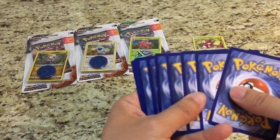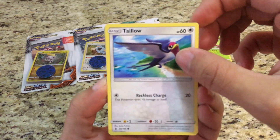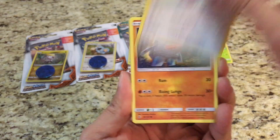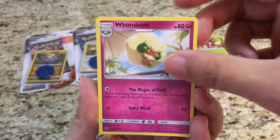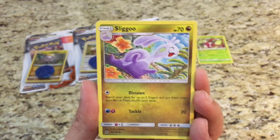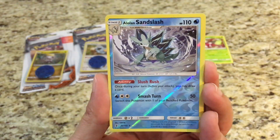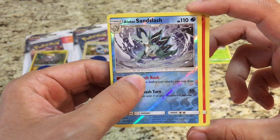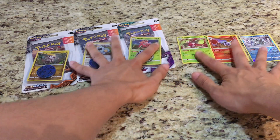Let's see what we get. First card is a Taillow, Castform, Nosepass, Delibird, Psychic Energy, Whimsicott, Sligoo. The reverse is an Alolan Sandslash — that's a rare reverse holo. And the rare is a holo Chandelure. Not bad. Just put that there so you guys can see.